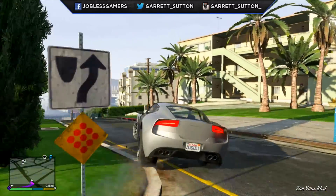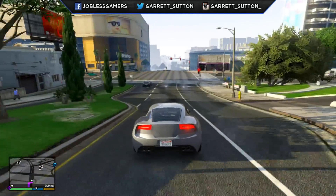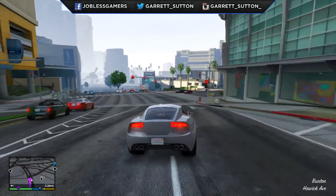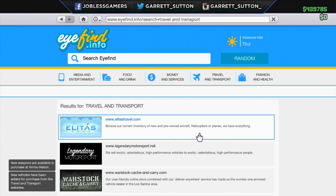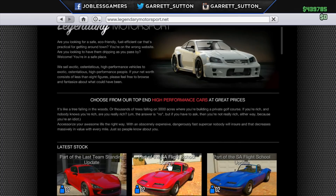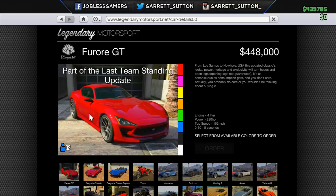With that said, today we're talking about the brand new sports car that came with the brand new patch 1.17, the Last Team Standing update. Now this car is a sports car and will be pretty costly in Legendary Motorsport if you decide to buy it in GTA Online. You want to go over to Legendary Motorsport and look at the Furore GT, which costs $448,000.